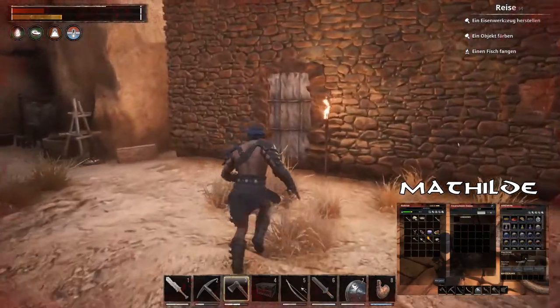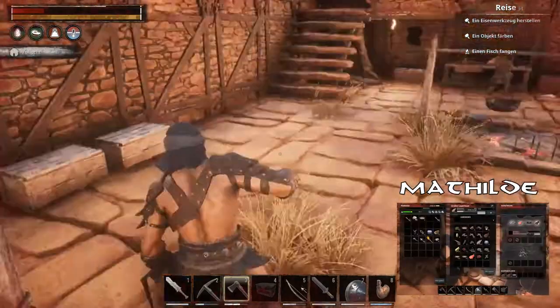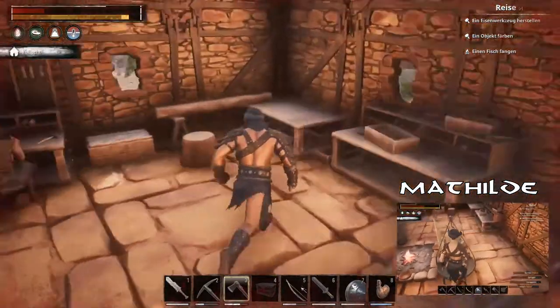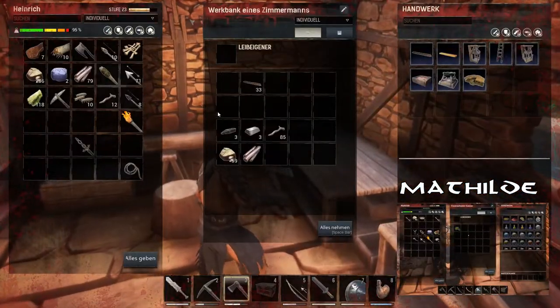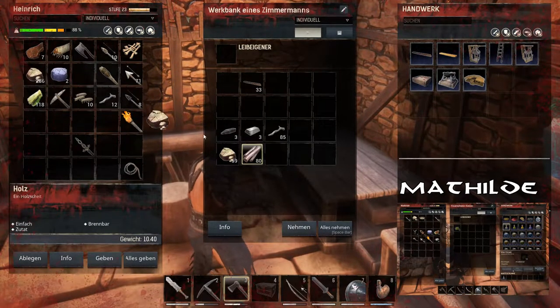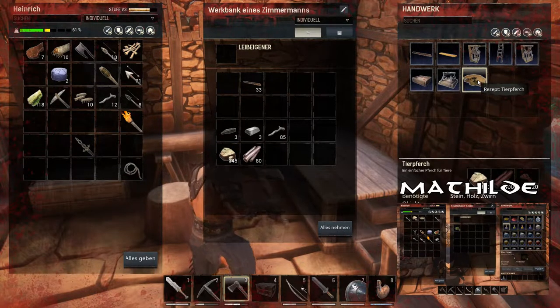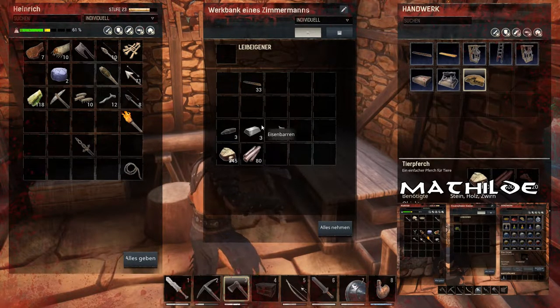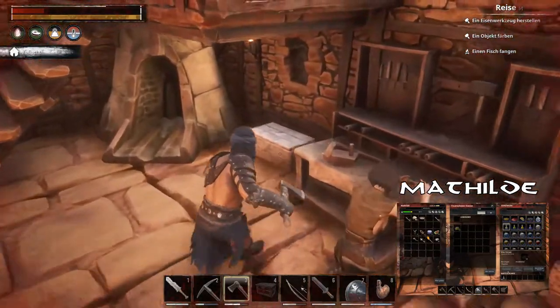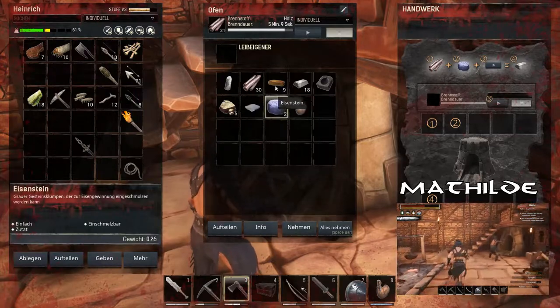Aloe-Extrakt, da haben wir ihn. Hast du gefunden? Ja, ein Feuerschalenkessel. Das ist aber nicht das Ding, was wir draußen haben, oder? Ein Feuerschalenkessel ist neben der Feuerstelle. Ich brauche ganz viel Holz, sehe ich gerade. Da bräuchte ich definitiv mehr Pflanztrüge mit Aloe.